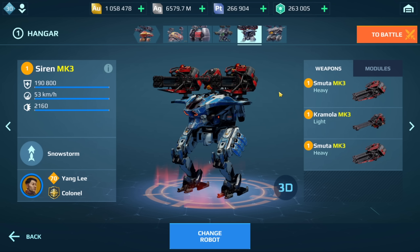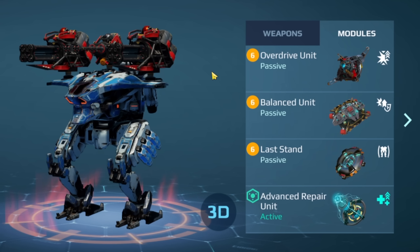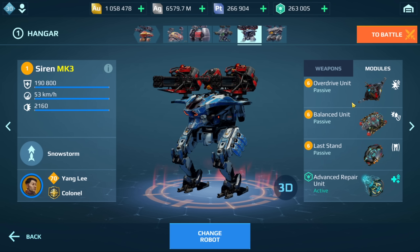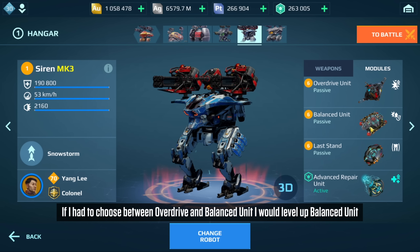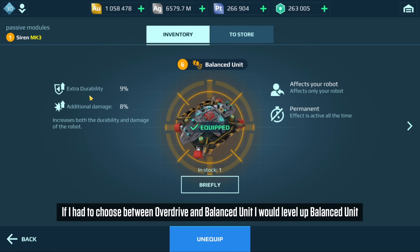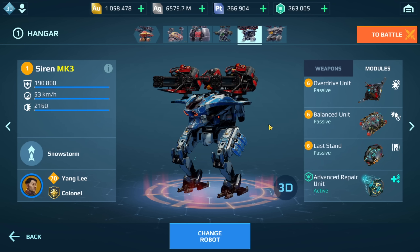Option number two applies to players who have a Siren at MK1 level 9 moving to MK2. You want two damage modules once again. If you have Thermonuclear Reactor or Nuclear Amplifier — which is actually better than both of these — you want to level up the Nuclear Amplifier. But if you have to choose between Overdrive and Balance Unit, I'd go with Balance Unit because it gives you more health and more damage, and you can also apply it to tanks, getting better value for your resources.